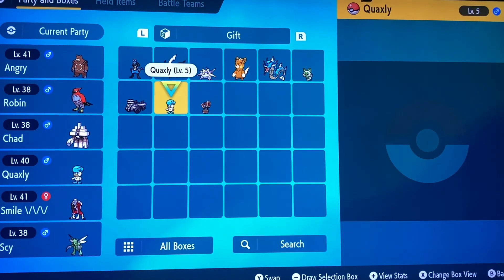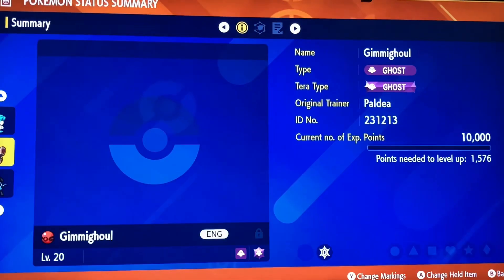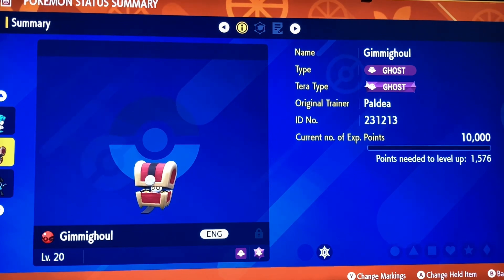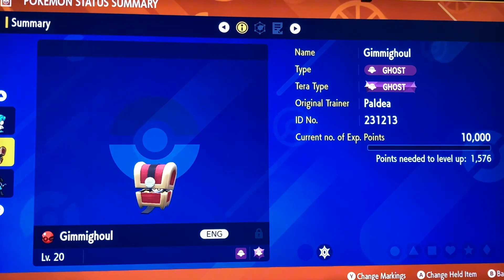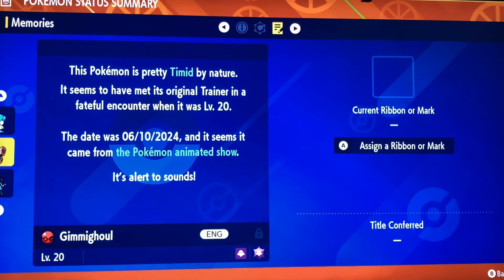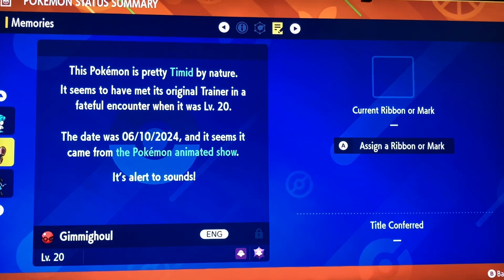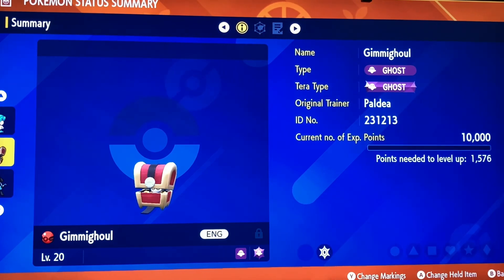It's pretty weak compared to the others, but not as weak as Quaxly and Sprigatito though. Let's check the summary. Oh, that's its cry — it sounds like coins! Alright, Level 20. The Original Trainer is just 'Paldea' — what is that supposed to mean? Astonish, Tackle — it came from the show. Why is it just named Paldea? Kind of strange, but the visual treatment is cool.